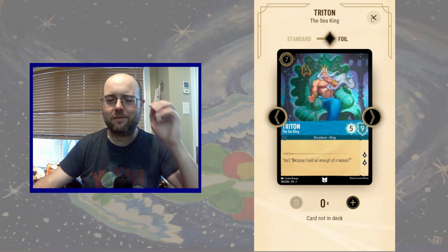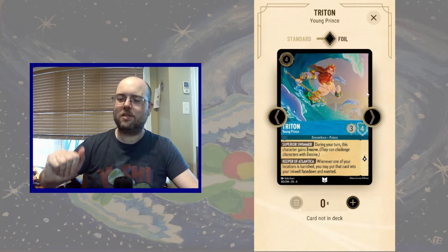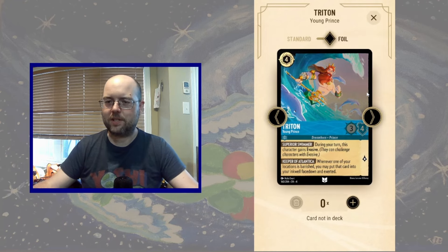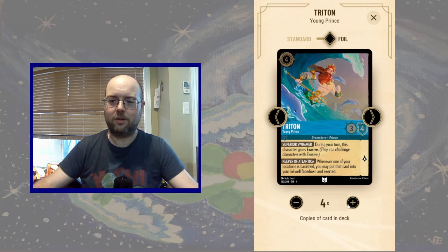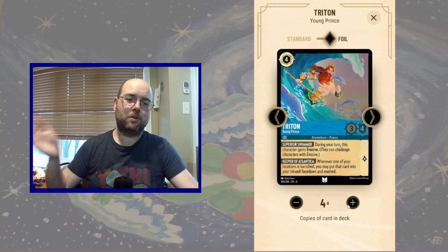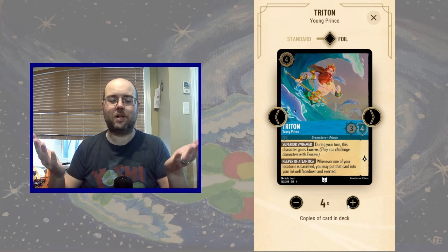The seven-drop Triton is not what we're looking for — we're looking for a shifting target, not a large vanilla character that does nothing. I'm interested in Triton Young Prince as a 3/4 that cares about locations: whenever a location is banished, we get to put that location into our ink pool. So now we have two Tritons that go well together and play well with locations.